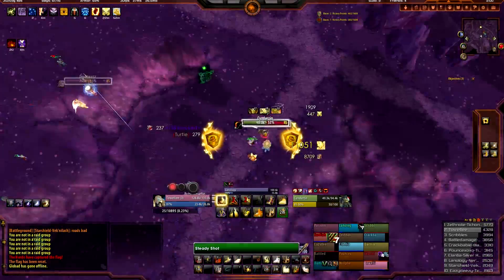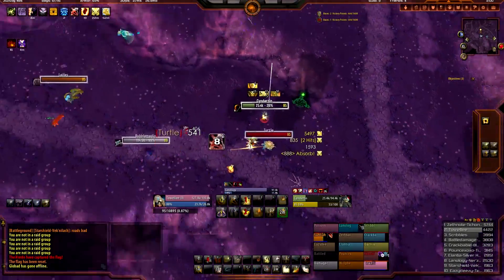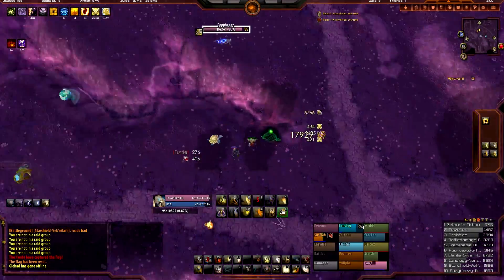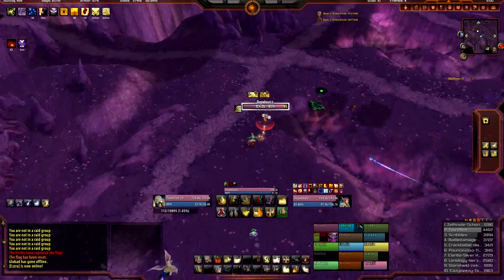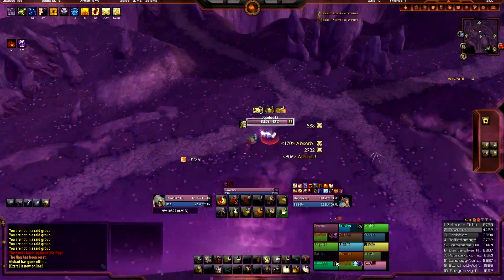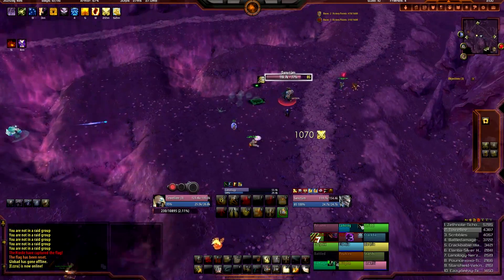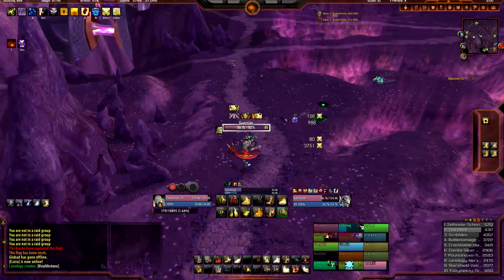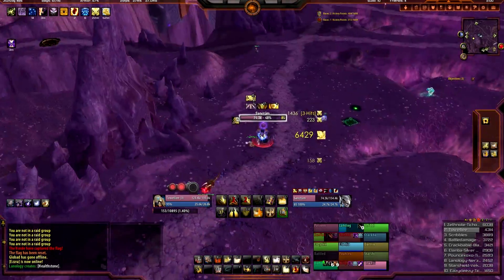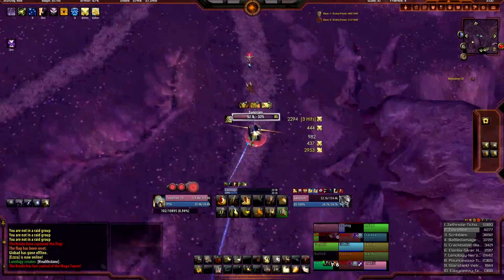Before you had to work up your points slowly to get to Shield of the Righteous. Now since Grand Crusader procs — I use the Grand Crusader proc right there — Crusader Strike and Hammer of the Righteous for 17.9k. That was a perfect example of utilizing Holy Power generation from Avenger's Shield through Grand Crusader to generate that extra Holy Power. It's almost like you're saving a GCD — basically saving yourself a GCD to get to another Shield of the Righteous faster.